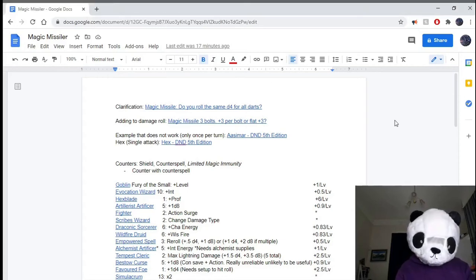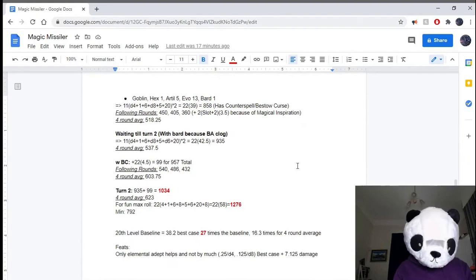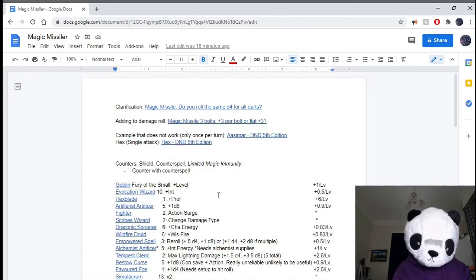Hello there. In today's video, I wanted to go over the Magic Missile spell and everything you can do to increase the damage of it. This uses some really fun interactions that end up stacking damage, so you can get crazy numbers — like a thousand damage just from a single casting.